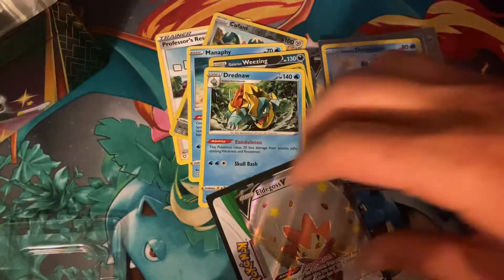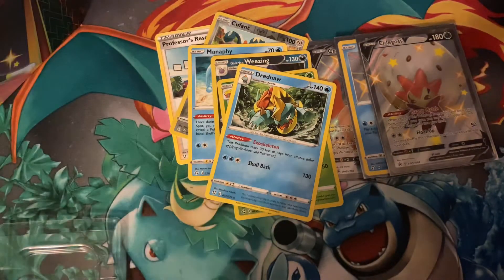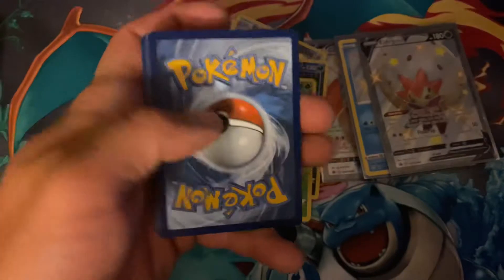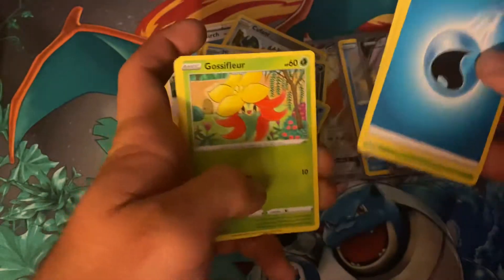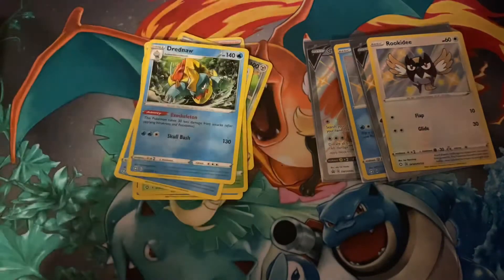Let's get into this next 10. We don't mess around here — we're getting into these packs. We got the Eldegoss Promo card. Here's the code for it, if you got it; if not, oh well. We're on a mission today. Let's get into these packs. Code card. Go with a Psychic Energy for this one — I got a Water. Eldegoss, Tropius, Luxio, Eevee, Gossifleur, Yanma, Snom, Cufant, and a Shiny Rookidee, and a Drednaw — which seems like a very common card for this set.